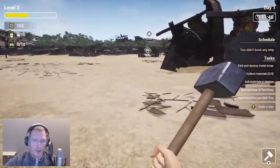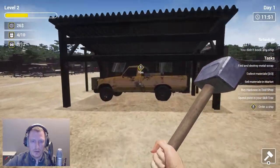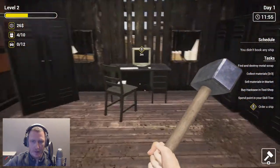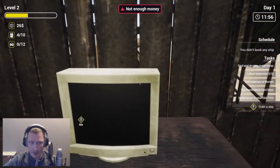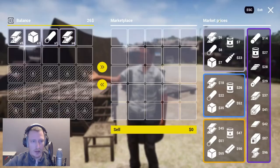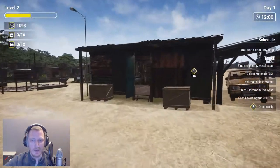Order a ship — oh, can we order ships? No freaking way we can order ships! We literally have an order book — we can have a boat. Not enough money, okay. But I have a lot of stuff to sell. So go to this guy, sell all — now we have enough money.